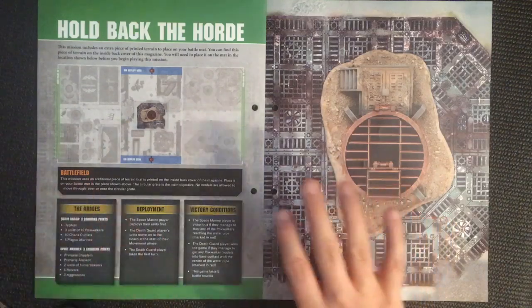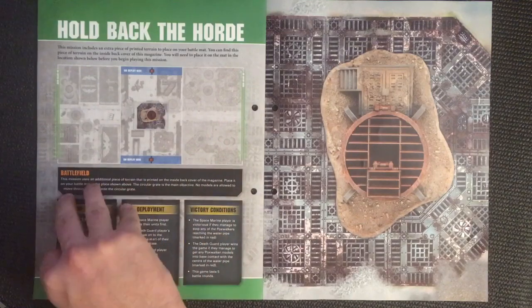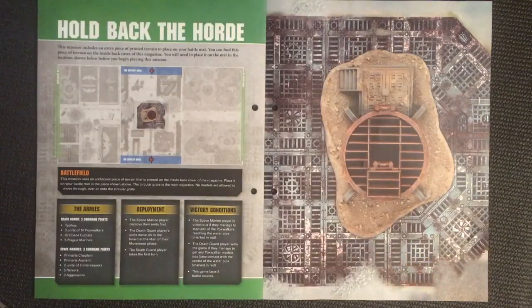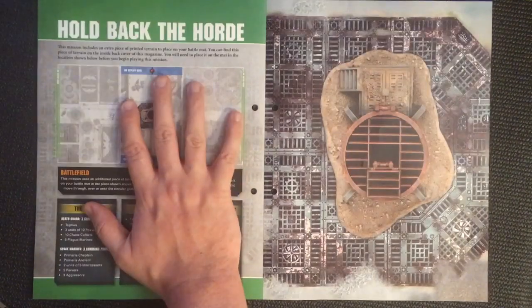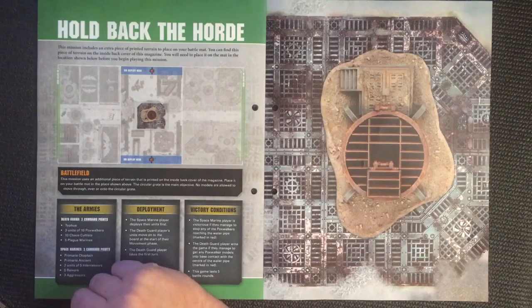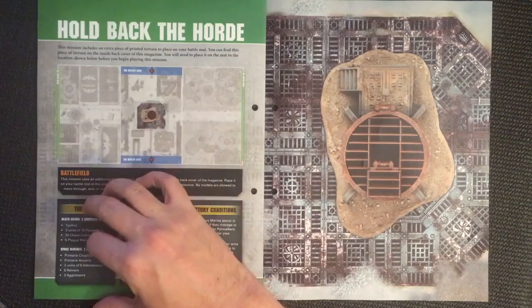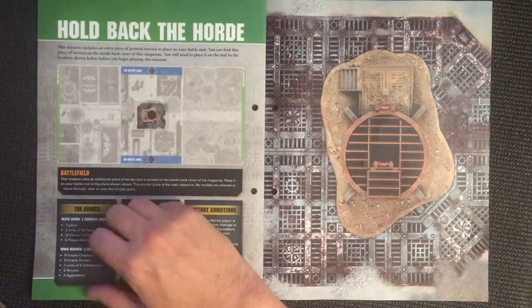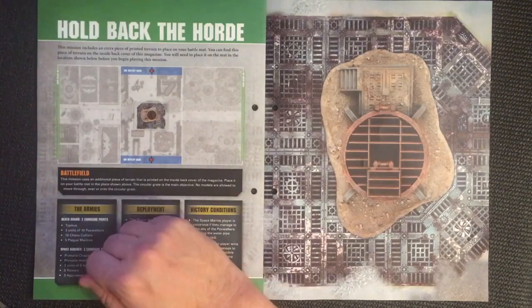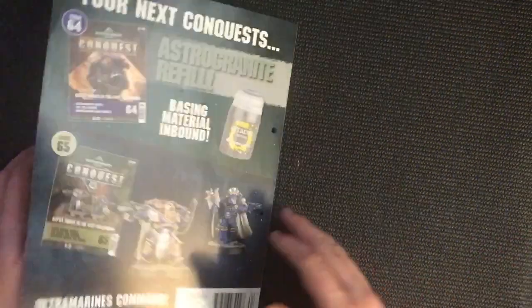Looking back at issue 61, there were major errors in the mission, and there's been no proper response from Hachette on it. They're just telling people to return their magazines to the retailer they bought them from if they're not happy — which is a bit of a crappy response, to be honest. I doubt it's going to get fixed. I'd like Games Workshop or someone to put out a PDF fix, but I doubt it's going to happen, though I hope it does.